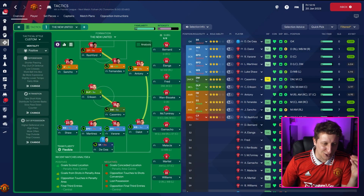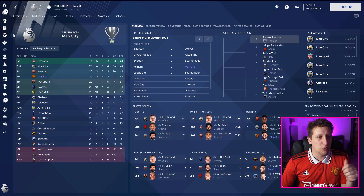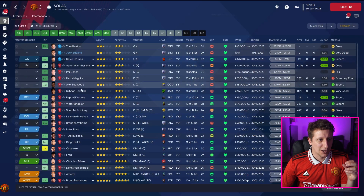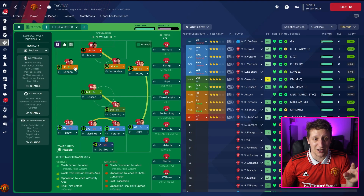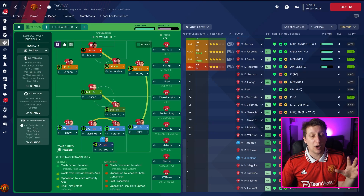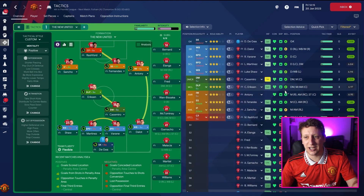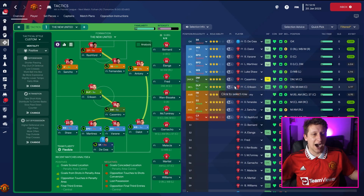Here is the 4-2-3-1. We have played up until the 20th of January and we are fourth, only four points off the top - it's been an okay start. One thing about the Manchester United squad is that when you're playing it, especially in these attacking areas, there's no replacement for Fernandez, no replacement for Sancho, no replacement for Anthony. Rashford's been doing the job up front because there's no Ronaldo in the updated database.